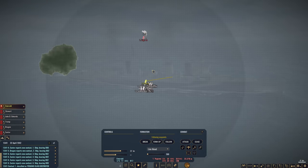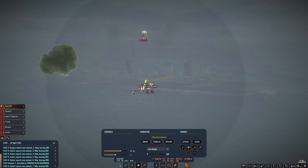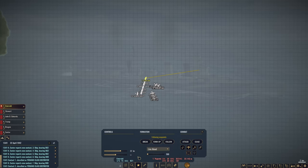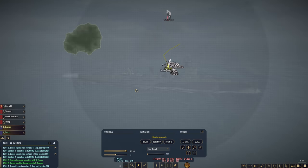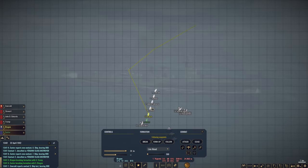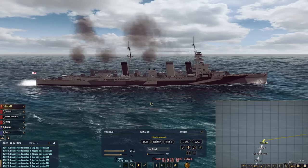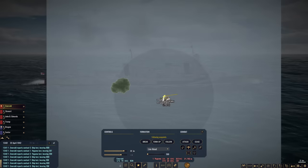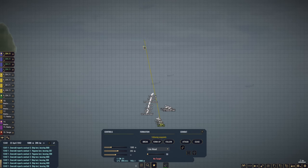We have multiple aircraft in the area. They are 22 kilometers away. The Yugumo class is target number one. Let's increase our speed. I want Dragon and Exeter to break contact and form up, turning outside so they can take a lot of the fire. I am worried about Tromp — she is quite slow compared to the rest of the formation.